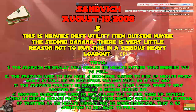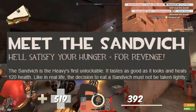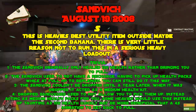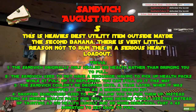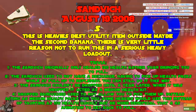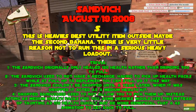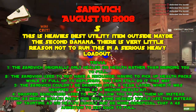Trivia — some short facts. One: the Sandvich originally only healed for 120 health rather than bringing you to full. Two: it used to have no recharge mechanic, requiring you to pick up health packs while at full HP to replenish — you can actually still do this now. Three: the Sandvich couldn't be dropped until a year later, and when dropped it acted as a medium health kit. Lastly, dropped sandwiches used to not allow you to pick them up yourself, acting as a medium health pack for others.